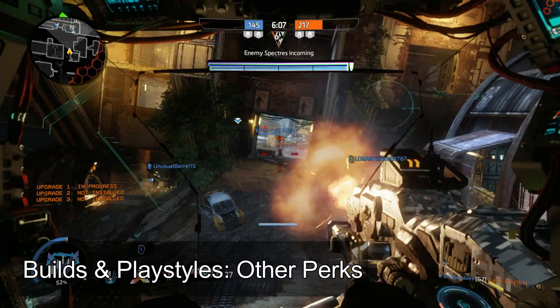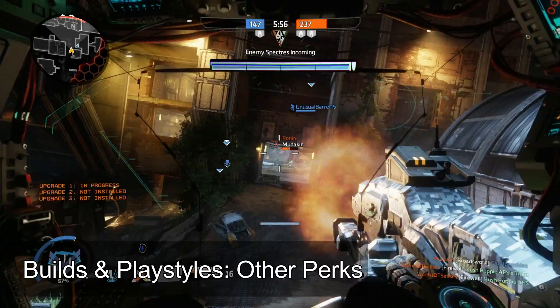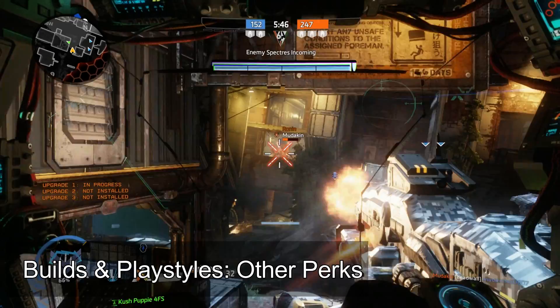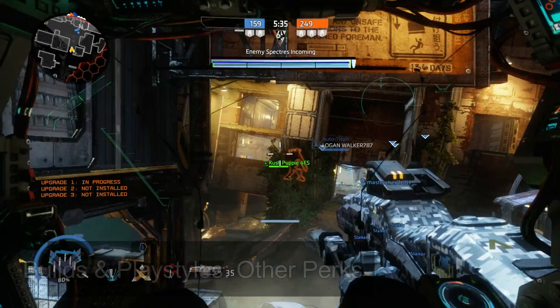The last note on Titan setup is the eternal question of Overcore versus Extra Dash. Overcore seems like the obvious choice given that massive head start to generate core charge — core charge is really important to Monarch, much more so than for many other Titans. But never underestimate what added mobility brings, and Extra Dash synergizes well with Energy Thief, helping you boost in to steal executions. It's not a clear-cut decision and you really need to think about which brings you the most benefit.